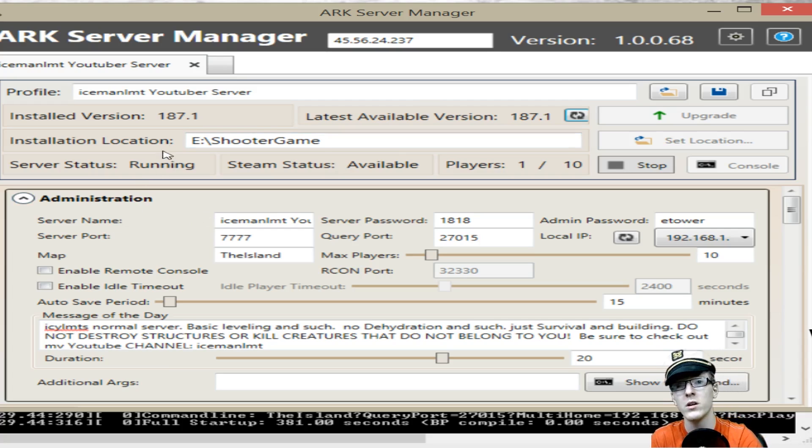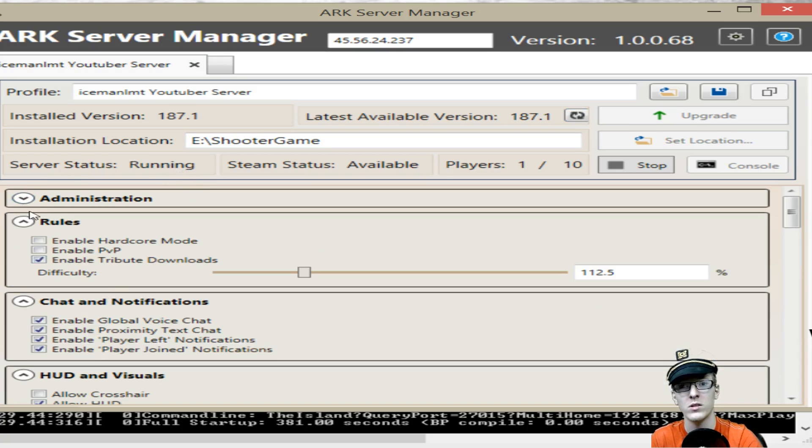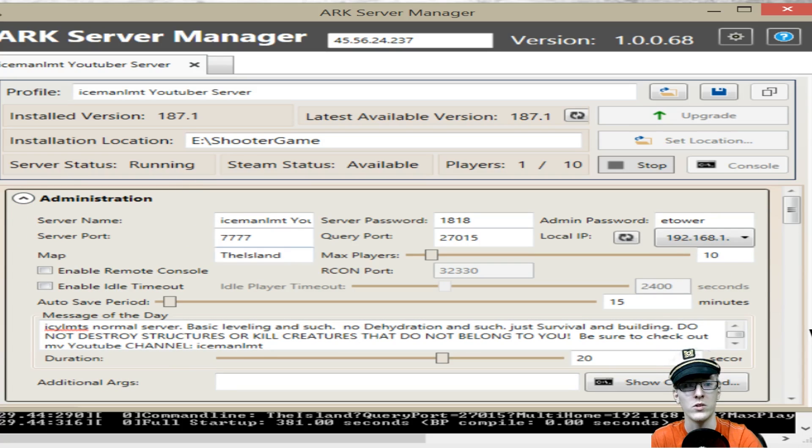Scrolling down through here, just as a heads up — before you go into the settings below that control how your server is set up, be aware this does take anywhere from 30 minutes to around 12 hours to install everything. It's basically reinstalling the entire game as a server would be. So while that's downloading, we're going to jump over to the port forwarding section.